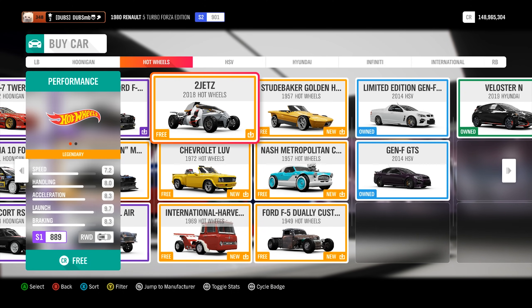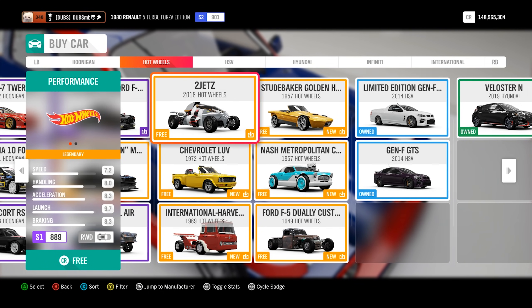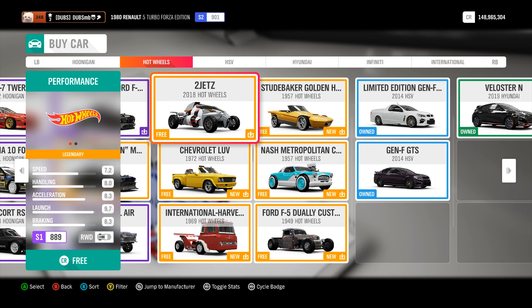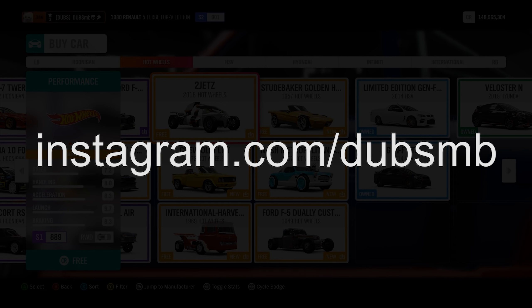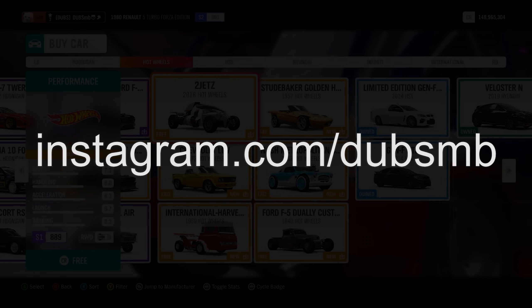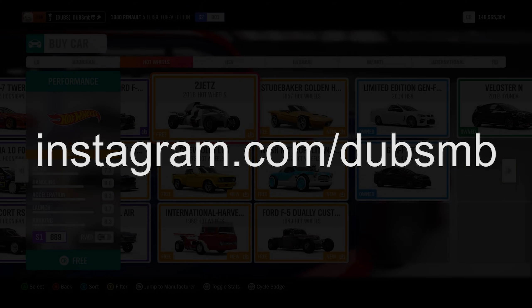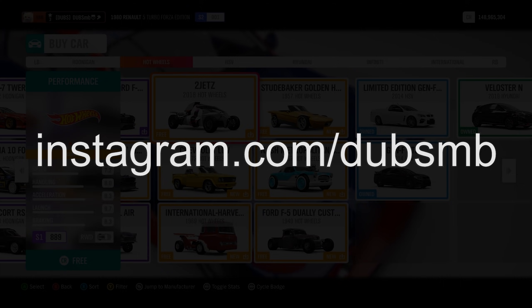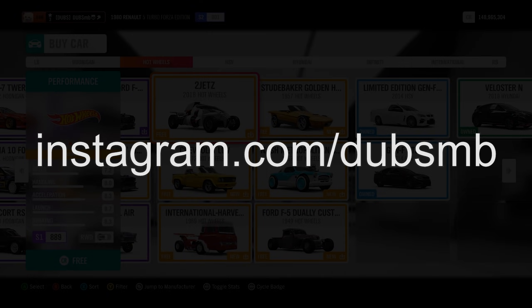I ended up getting these yesterday — big thank you to Turn 10 Studios and Playground Games for giving me a code for this. They gave me a few other codes that I can give away to you guys. If you want to get this car pack for free, go on to my Instagram, follow me there, and send me a DM. I'll respond and send you a code, chosen completely randomly. You do also need to have the game — Forza Horizon 4.